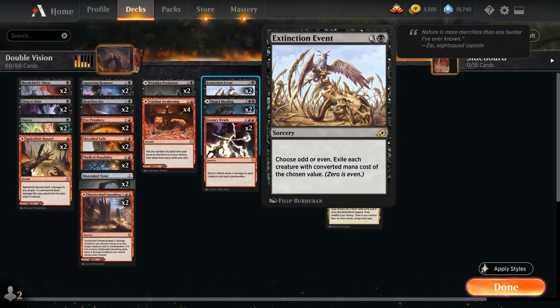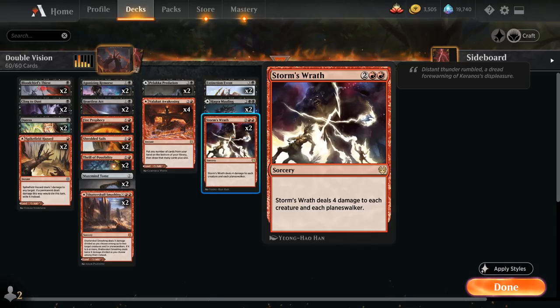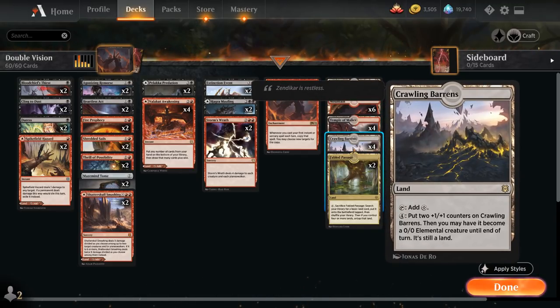At four mana, two copies of Extinction Event, which is quite nice with Double Vision in play since we can name Odd with the first copy and Even with the second copy, essentially wiping the entire board. Two copies of Hagra Mauling — can also be played as a land or as a four-mana instant to destroy target creature. Two copies of Storm's Wrath which deals four damage to each creature and each Planeswalker. And then four copies of Double Vision. Our win condition is four copies of Crawling Barrens — we first make sure the opponent doesn't have instant speed removal with our discard spells, then attack with a giant Crawling Barrens, sinking extra mana into plus counters on it even if we don't want to turn it into a creature.